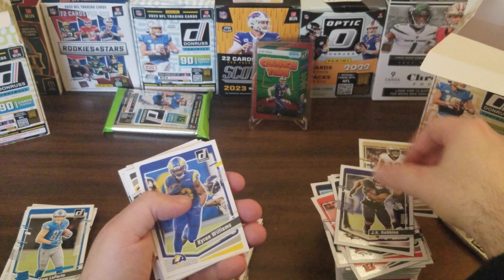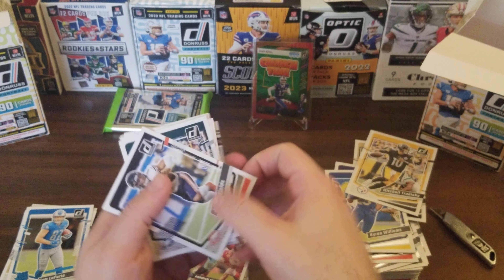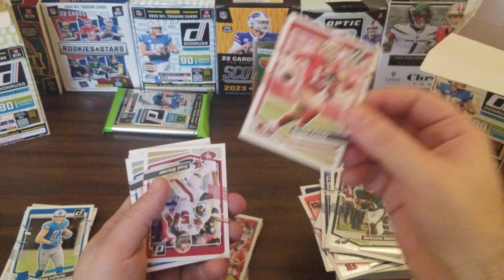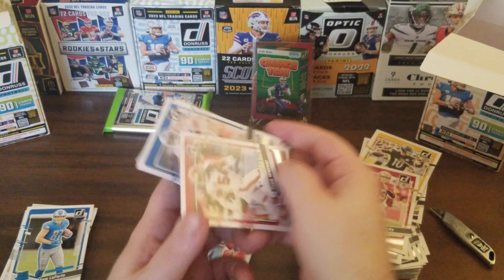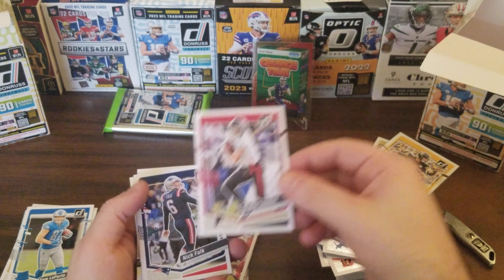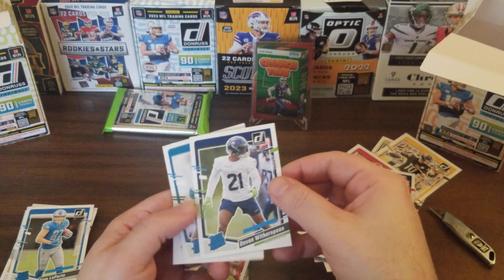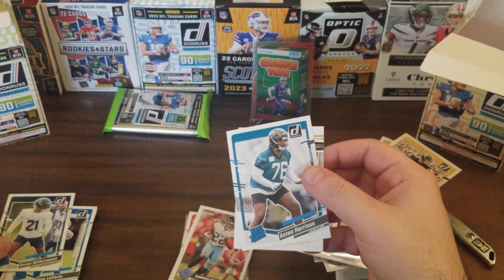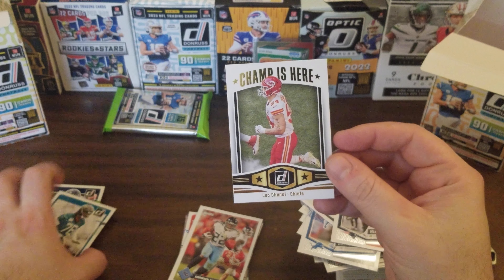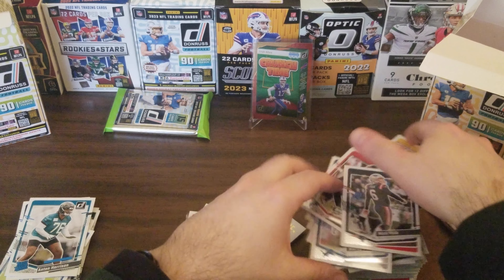Dak Prescott, Hassan Reddick, Justin Simmons, Michael Thomas, J.K. Dobbins. Keiran Williams. It doesn't look like we're going to get the Downtown. Mitchell Trubisky, Justin Fields, Devontae Smith, Brock Purdy, Fred Warner, Drake London, Nick Folk. Some more rookies at the end — Devon Witherspoon, Anton Harrison. And we've got a Lio Chanel 'Champ Is Here' — cool looking card.